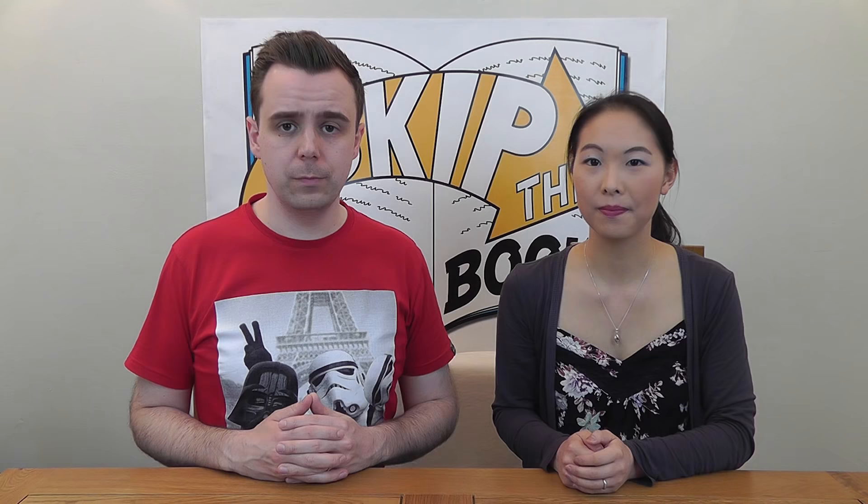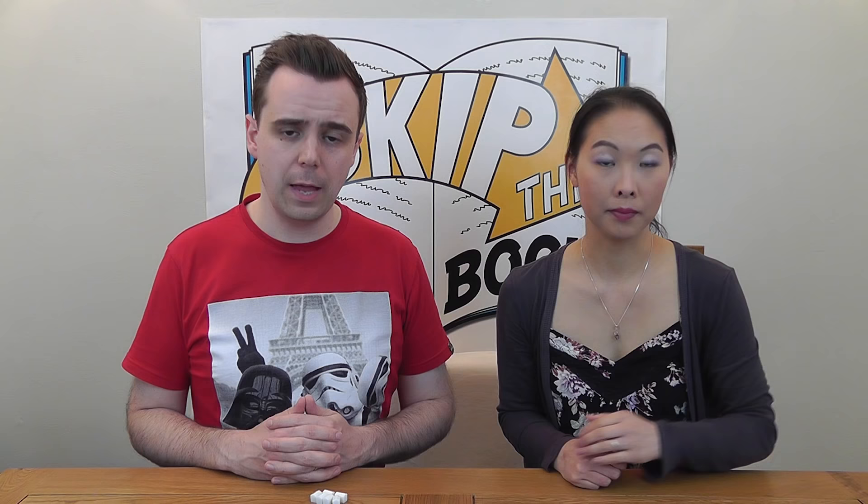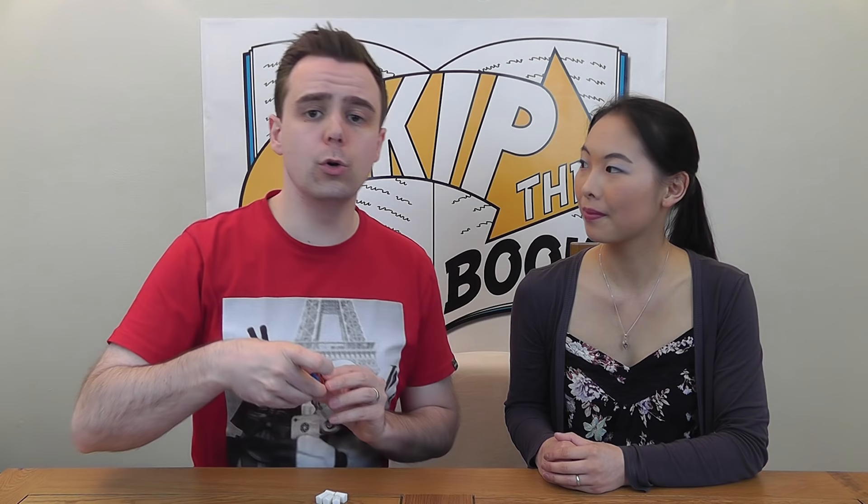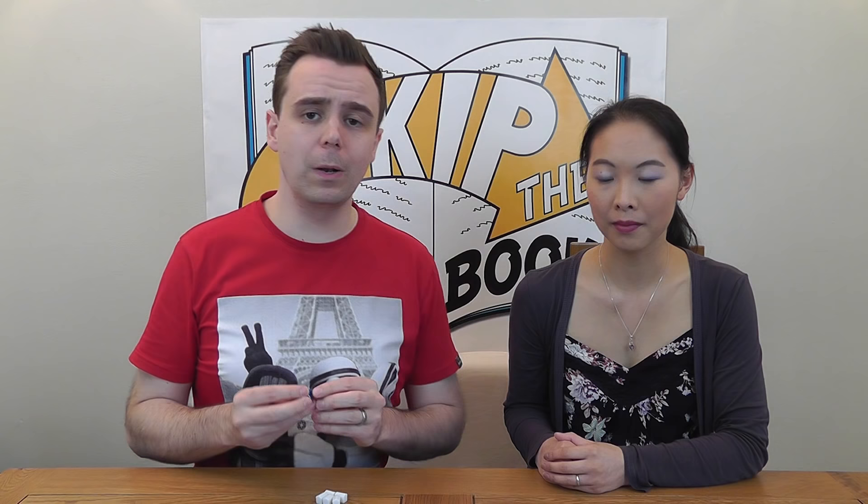Pandemic can be played with anywhere between two and four players and is a cooperative game, meaning that all players either win or lose together. You'll need to work together, share information and generally cooperate if you intend to overcome the numerous ways there are of losing this game. Begin by unfolding the board in the center of your gaming area. Take the research station tokens and disease cubes and put them next to the board, keeping the disease cubes separated by colour. Place one research station in Atlanta — the Center for Disease Control — as your starting base of operations. Place the outbreak marker on the zero space and the infection rate marker on the leftmost two on the infection rate track. Finally, take the cure tokens and place them next to the board near the vial-shaped spaces at the bottom, with the circular symbol facing downwards.